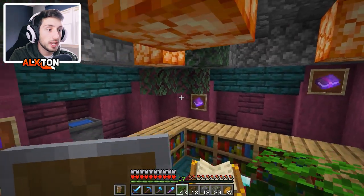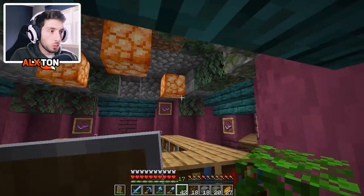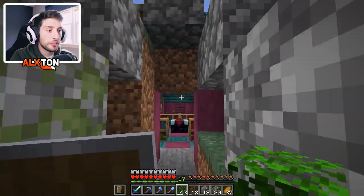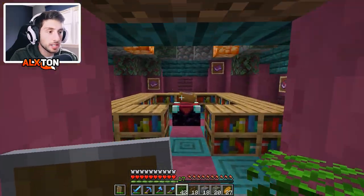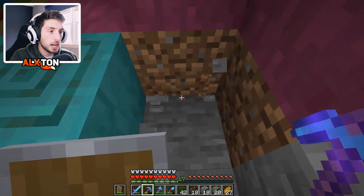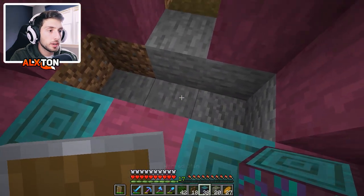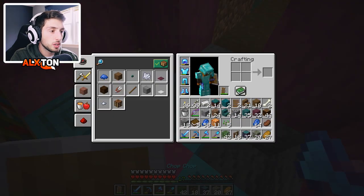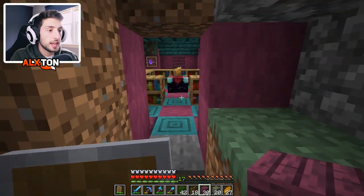Leaves honestly make a room look a lot more complete in my opinion. Let's add maybe one in that corner, a few more coming down from here, and maybe one more from the centerpiece. This already looks so much better. I think I want to leave the ceiling as is because I want it to still feel like it's part of a little hole — I don't want to make it look all crazy. But I'm really happy with the design so far.